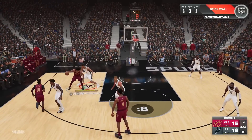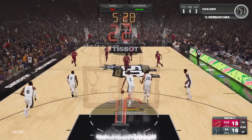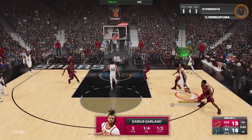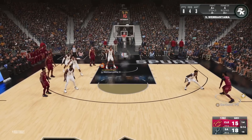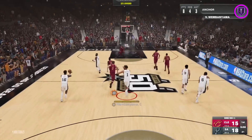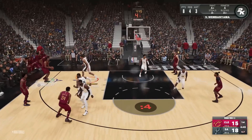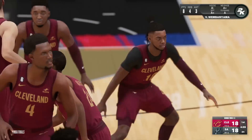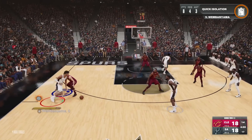No way they run a Jarrett Allen post-up - can I poke that from him? Garland is somehow open in the corner - Braun you got to do better. Victor mid-range pull-up off the screen - a 7-foot-4 man dribbling like a guard. Garland tries the wing but I'm there for the block. Victor step-back mid-range, good. Oh wait - I've got Kevin Love on me. That's what we want - got Kevin Love on me, attacking the cup.